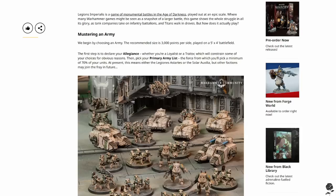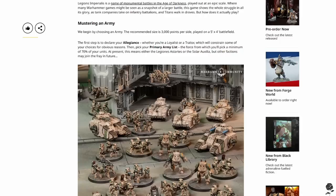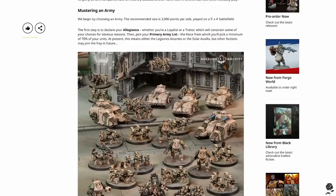Then pick your primary army list. At present, this means either Legion Astartes or the Solar Auxilia, but other factions may join the fray in the future. Once again, you're picking Legion Astartes or the Solar Auxilia — you're not picking a specific legion. By 'other factions,' they may mean legion-specific rules, or they're talking about the Mechanicum, your militia, demons — we haven't even seen demons for 28mm Heresy yet. Imagine if they came out with little epic scale demons before they did in 28mm — the outrage would be delicious. We're not seeing anything talking about legion-specific rules — please correct me in the comments if I've missed that.